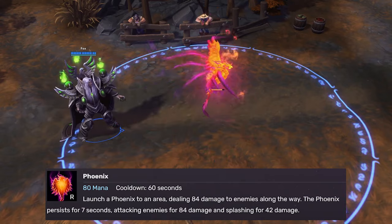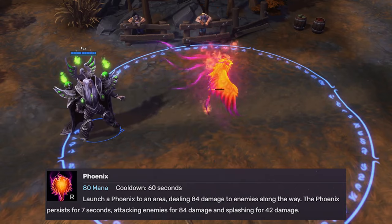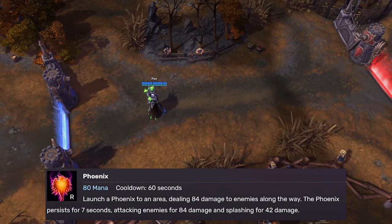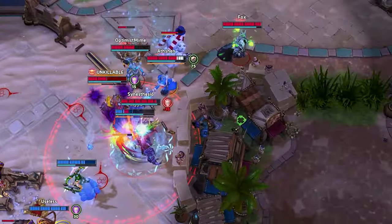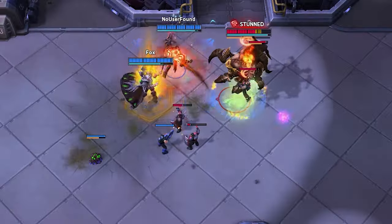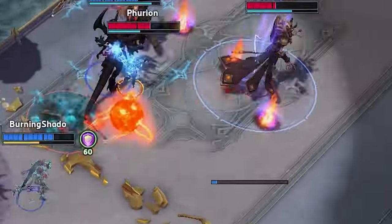Phoenix is a 60-second AoE ultimate that lasts seven seconds — fantastic for zoning. Unlike Raynor's Hyperion, which seems scary but does tickle damage, you actually don't want to stand near the bird. It only attacks one target at a time, but the attacks splash and it's pretty feisty. The 60-second cooldown means you won't be punished for using it liberally, whether that's to siege, get a camp, or finish off a hero. Use it often. Between KT's two ultimates, this one is the most reliable, but the other one is the most fun.